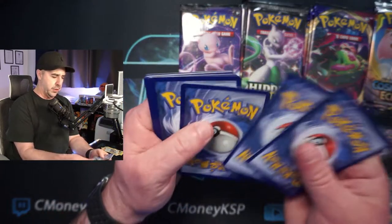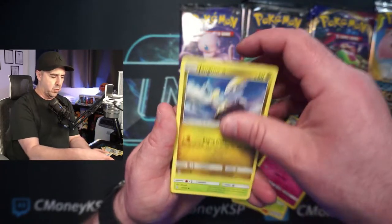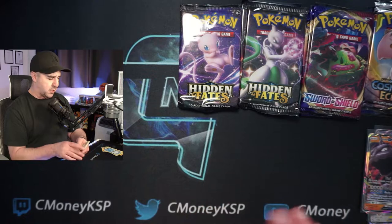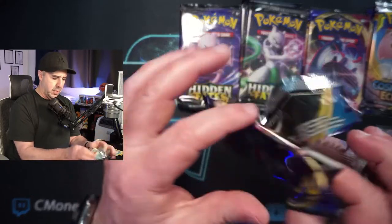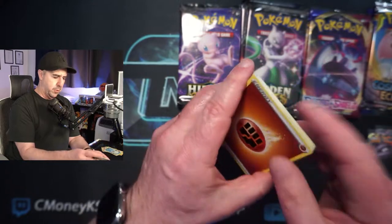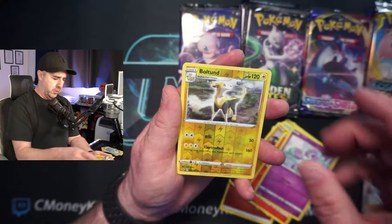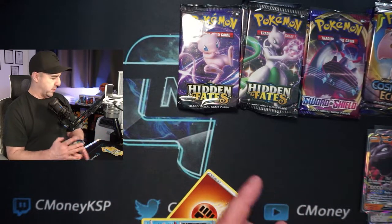We got a Voltorb, Reverse Holo Brox Training, and an Onyx GX — womp womp womp, gross, go away Onyx, no one likes you, you're hardly worth a sleeve. What are some sets you guys want to see me open? I could do Unified Minds — I think it'd be cool to chase that Hyper Rare Mewtwo and Mew. Unified Minds is a set that feels very underrated and you don't see it opened a ton. Unbroken Bonds is another set we can look at. Burning Shadows is very hard to get ahold of if it's not an Elite Trainer Box, and those are kind of a waste of money.